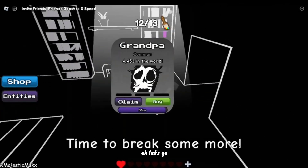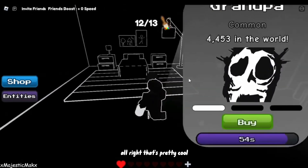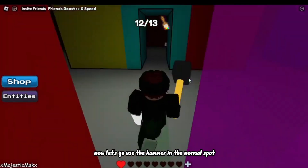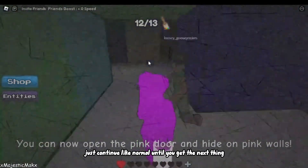What was that? Oh let's go — we got another one! We got grandpa up in here! Alright, that's pretty cool. Now let's go use the hammer in the normal spot, and again just continue like normal until you get the next thing.